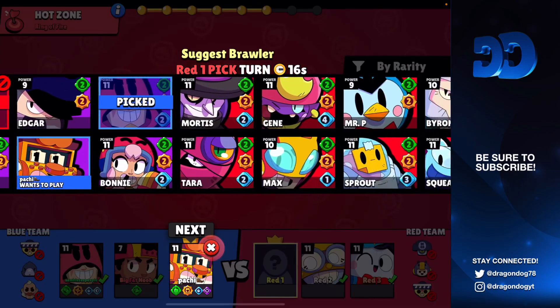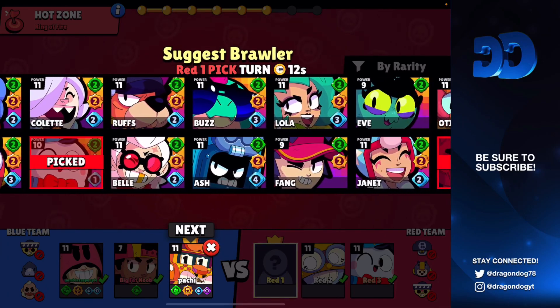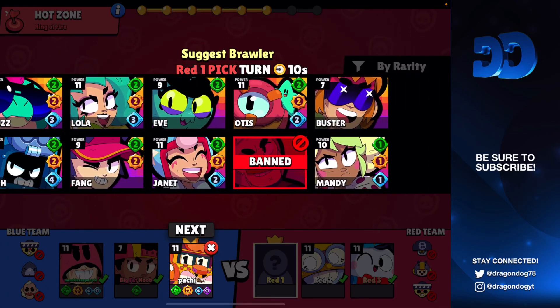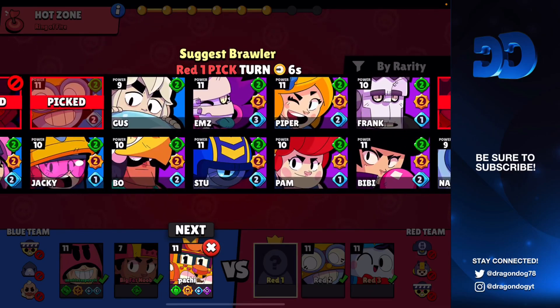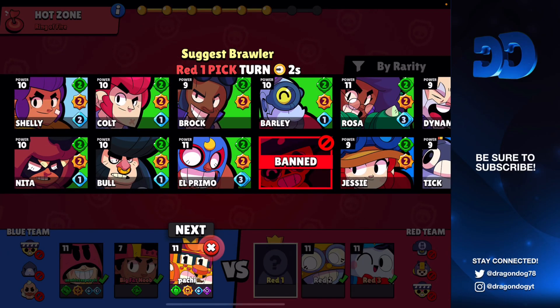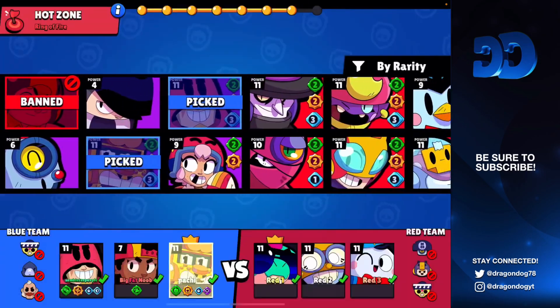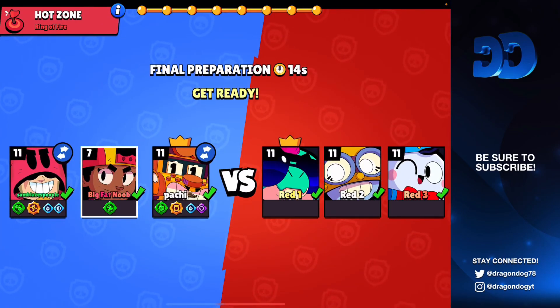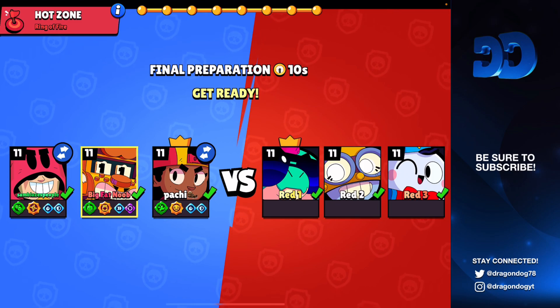He wants to go Griff — I don't know if Griff is the right move. They last pick... I'm not sure what to suggest. I'm definitely swapping off Meg. He goes Buzz, maybe Colette. Looks like we're gonna be stuck with the Griff pick. Let's hop into the first game and see how we do with this Grom.